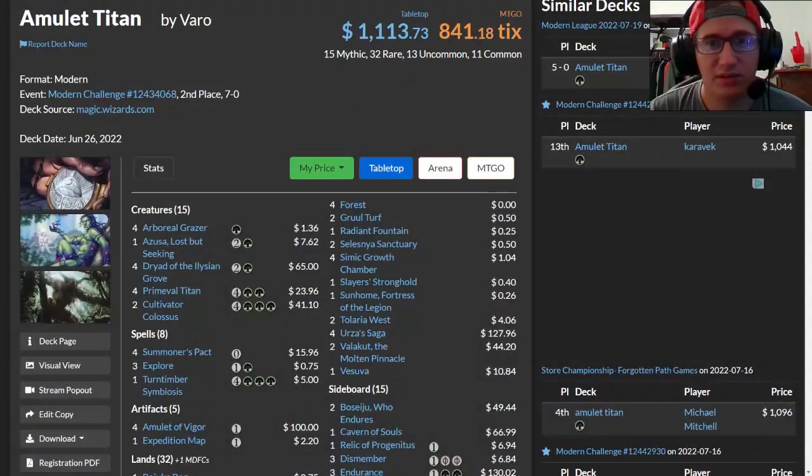I think it's a deck that's worth looking back on for the fact that it's always at least a tier one and a half to tier one deck — it's always popular, puts up results, and on top of it it's probably one of the most complicated decks you could currently play in Modern. So without further ado, let's take a deep dive and look back into the Amulet Titan deck. This is the list that went second place in the Modern Challenge, 7-0 in the Swiss, piloted by Varro.